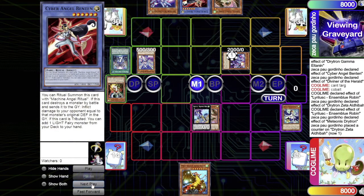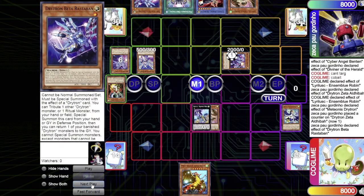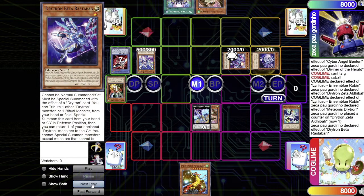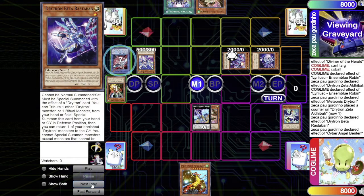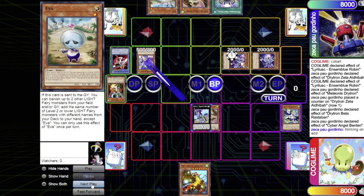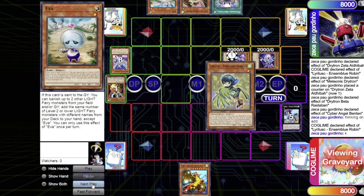He activates the ritual spell again, targeting Zeta to add it back, then Beta's effect tributes Ben10 to summon Beta. Ben10's tribute effect triggers to search Eva. Drytron goes to battle phase — Diviner attacks Unison Blue Robin and they both destroy each other. Unison Blue Robin's graveyard effect triggers to add a Lyrilusc monster back to hand; Warbler is added.